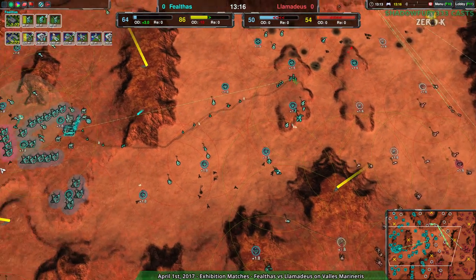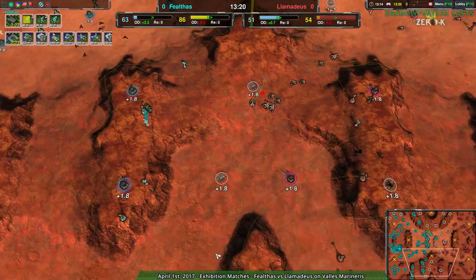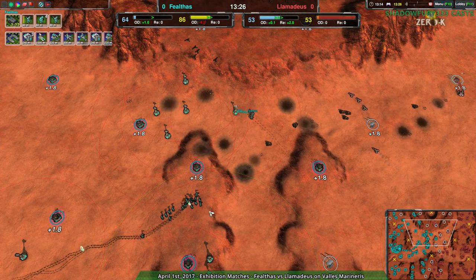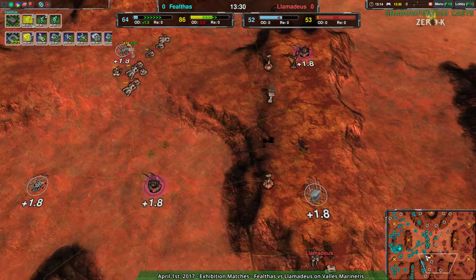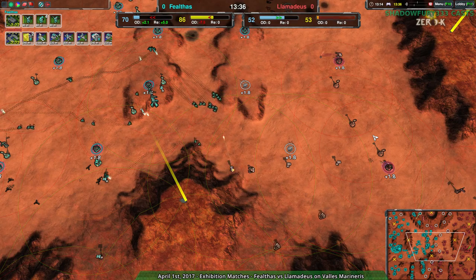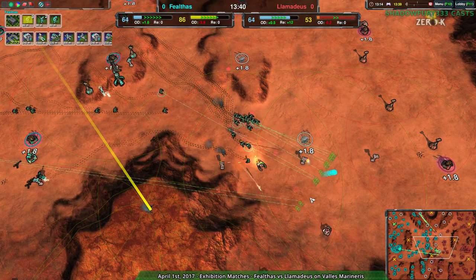I don't see Fealthas likely giving that away. At this point, Fealthas has taken the center of the map, and we are actually getting a Comic Catcher-style grindfest — not quite what I expected, but yeah, this is how it's going. We do see Roccos coming out of Fealthas. I should point out that Fealthas has only used one Scythe — most of their fighting has been Glaives, just very well-placed and fairly well-microed Glaives. They've just avoided getting too many losses.